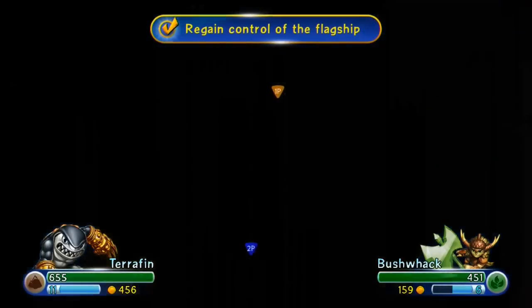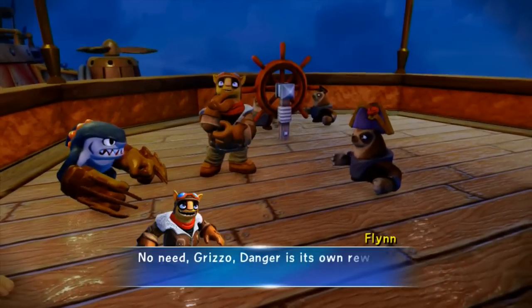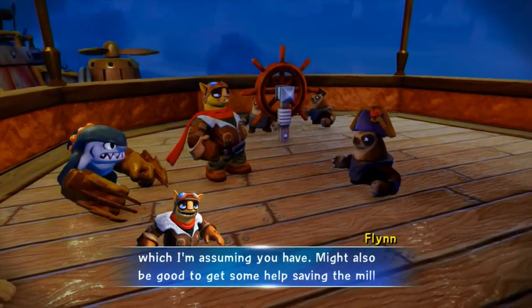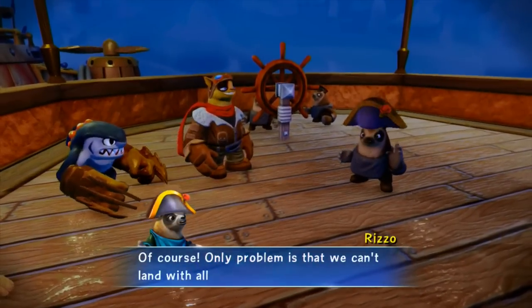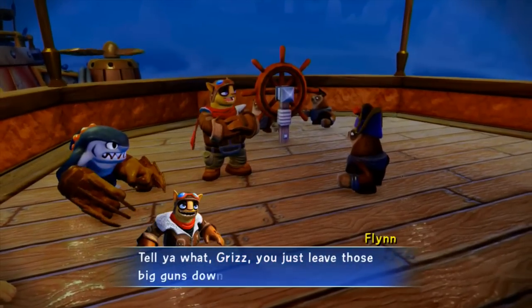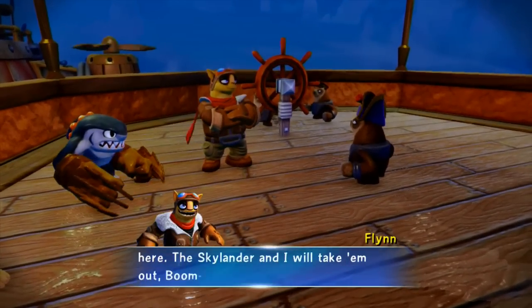Thanks for taking back our ship, Skylander. We owe you one. No need, Grizz — danger is its own reward. Danger, and of course lots of enchiladas, which I'm assuming you have. Might also be good to get some help saving the mill from those terrible doom waves. Only problem is we can't land with all those big guns down there. You just leave those big guns down there to the big guns up here — the Skylander and I'll take them out, boom style.